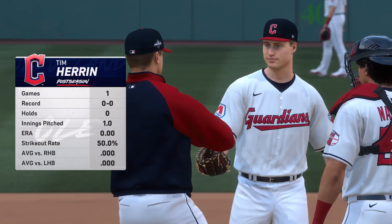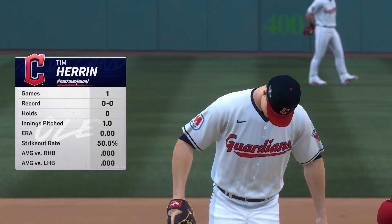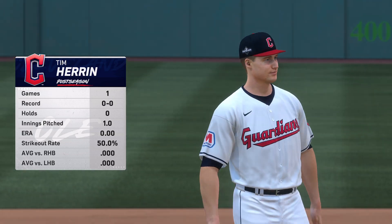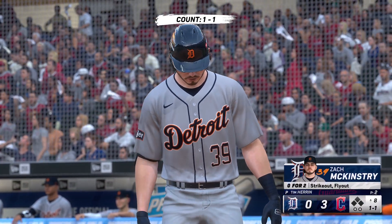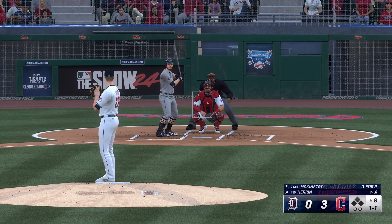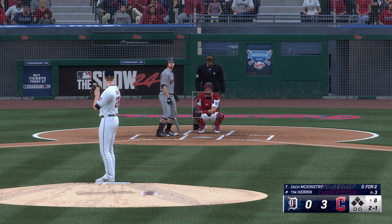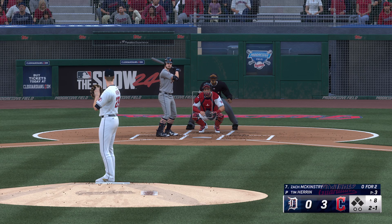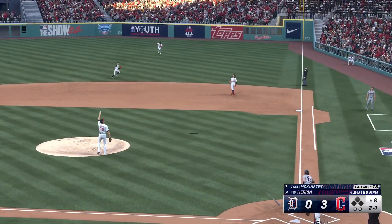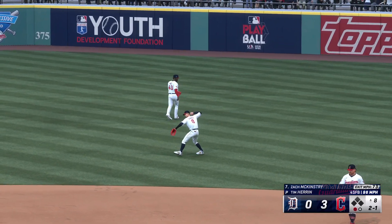Welcome back — a new arm on the mound to start the eighth, Tim Herron, getting an opportunity to score against his former team. Wouldn't be surprised if he came out a little extra jacked up right there. Here's the third baseman Zach McKinstry — next pitch misses, ball two. Got to keep things airtight defensively — get this to the ninth with a three-run lead and it should be a W. This one popped up — gets under it, corrals it, and there's one down.